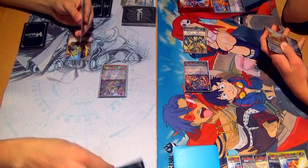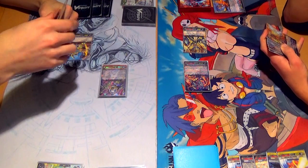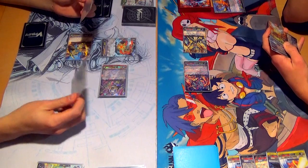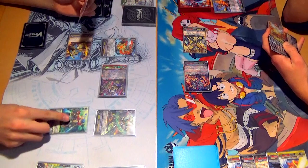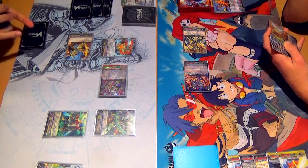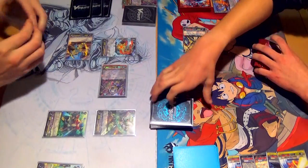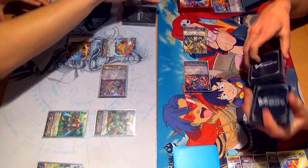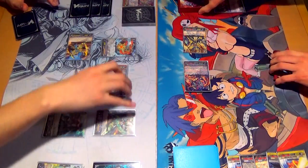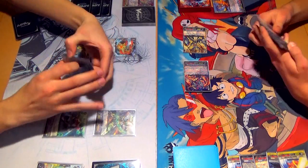6, 7. Call. Call. Call. Flip — that was 3 things. That was like me when I use Aura Geyser — I do the counter blast, the soul blast, the kill off 2, and then I'm like, am I missing something? That's right — the flip. So 3 more things called. Soul charge. Unflip.